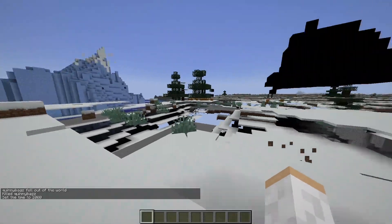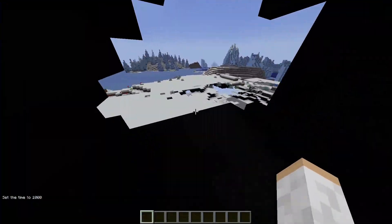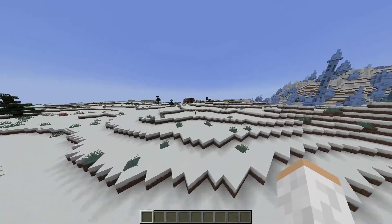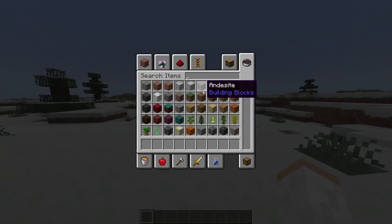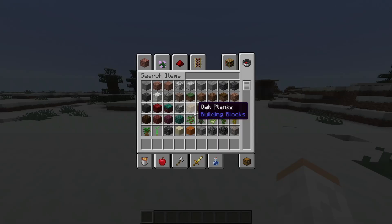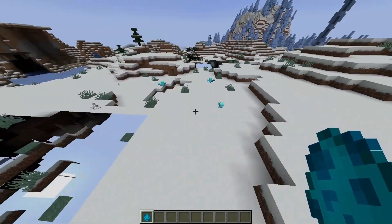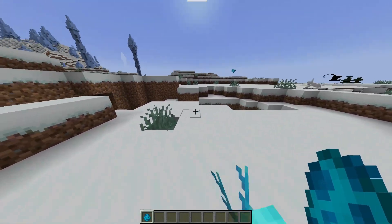My world is still glitched out after going up and coming back down, but we still have more features to check out besides music. I didn't want to show you guys all the music because it would be boring to just sit and listen. Next up, let's look at the allay — the allay got a little bit of an update. There's no physical appearance change, but they got some cool new features.